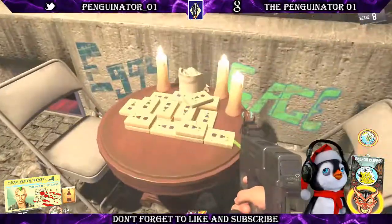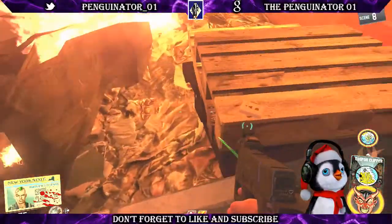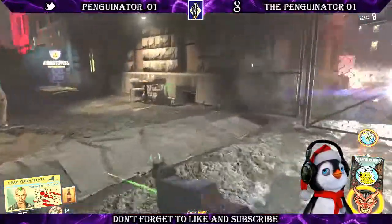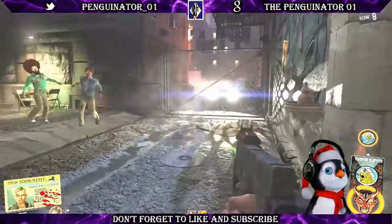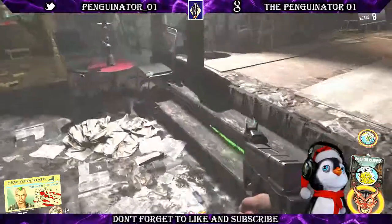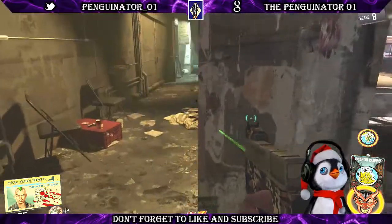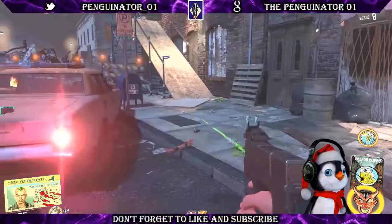Grab it, run back over here, place it — good to go. Another location can be right here on this pallet — that is the fourth location, so place that and you now have the bottle trap. One more location for that tile can be sitting right there in front of, well, you know what that is. Those are all the Mahjong tile locations for the traps.